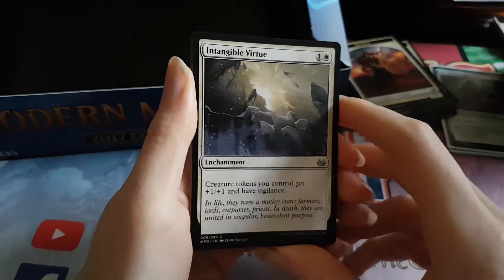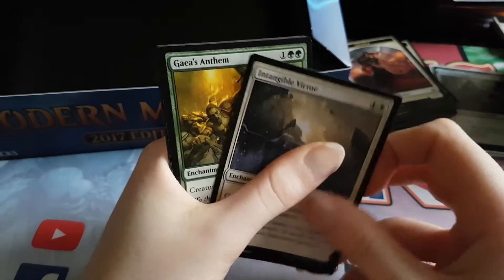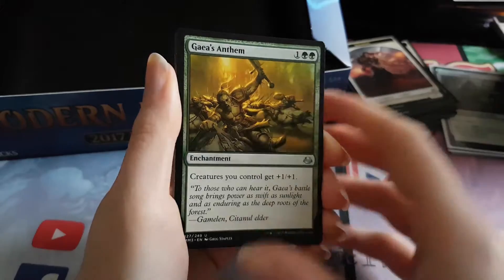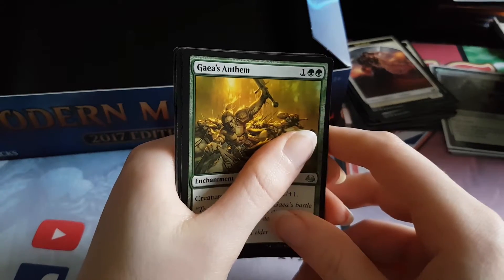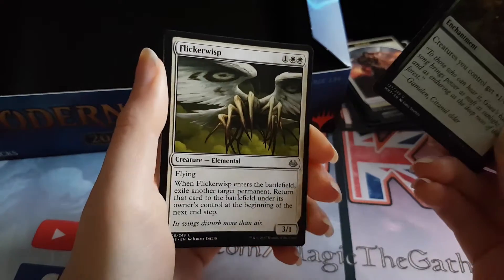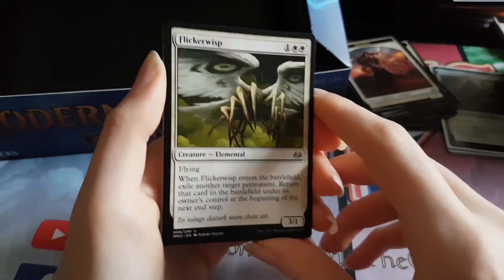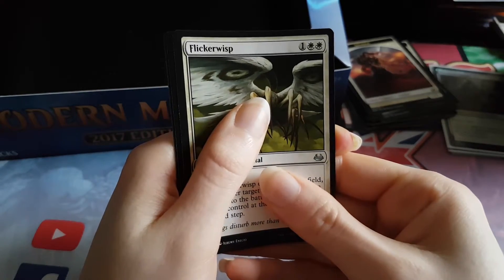Intangible Virtue is the first Uncommon — we've not had that one yet, it's kind of a cool card. Gaea's Anthem — I don't know if we've had that one yet either, I don't recognise it. We're getting a bunch of different cards here at least, even if they're not great. Flickerwisp — again another one we didn't have I don't think. That was an interesting last pack for Uncommons — not worth anything, but Flickerwisp isn't too bad.